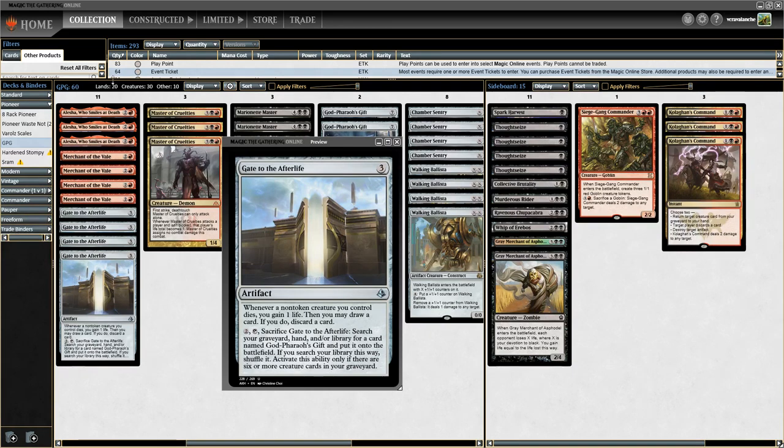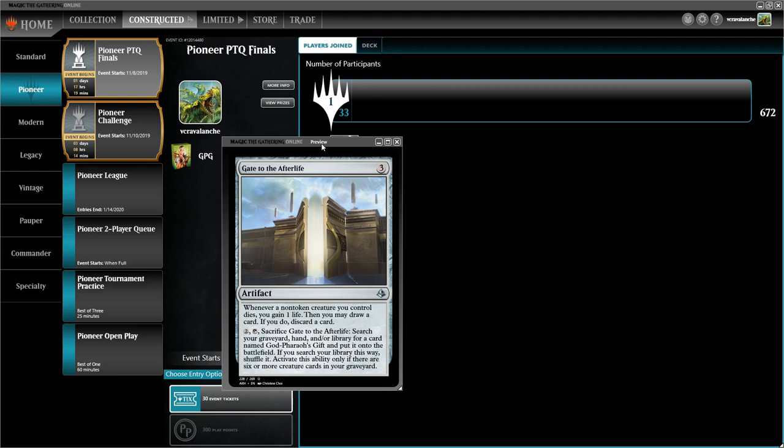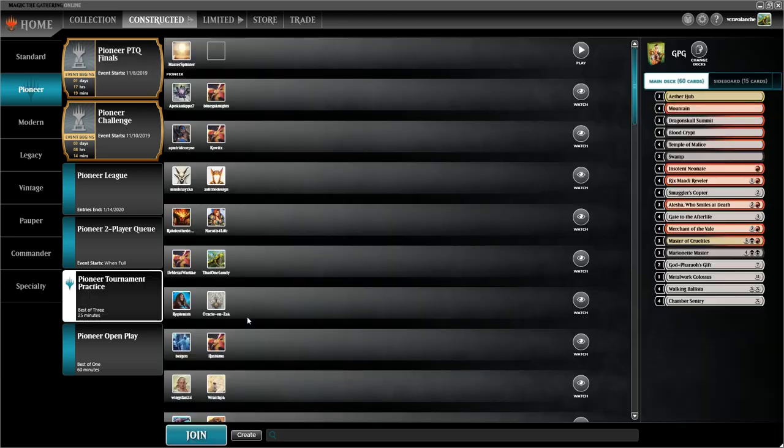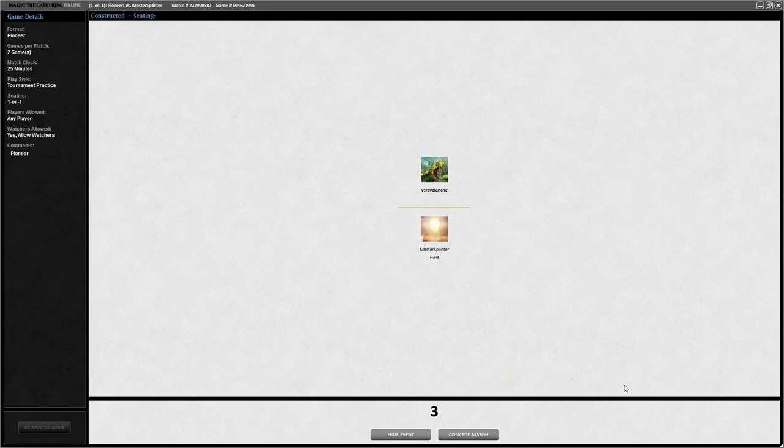Anyway, I've rambled on a bit here. The store's been busy and I was running solo today. I want to get to brewing. I'm going to try to brew as much as I can — I know I said I want to start streaming on Tuesdays and Thursdays, but probably not until after the holidays. So let's go into Pioneer practice and give this deck a go, see if we can get some neat combos going. I do think God Pharaoh's Gift is powerful enough for this format — it seems to be right on par with how fast the format is.